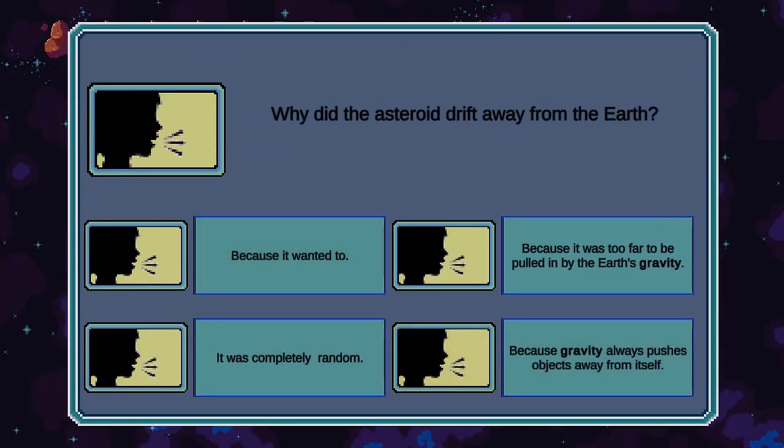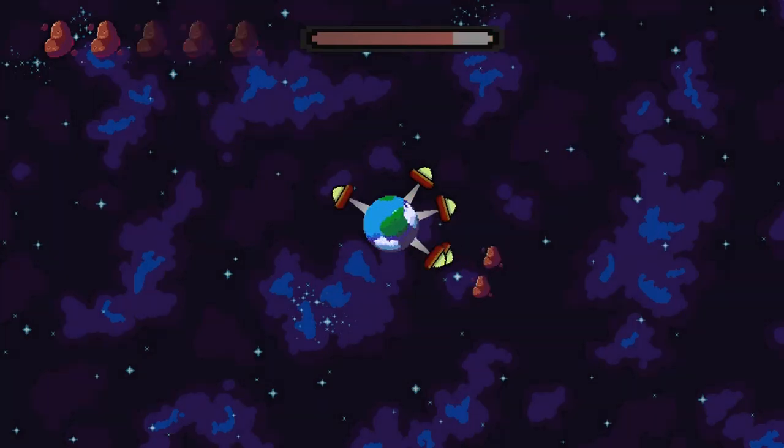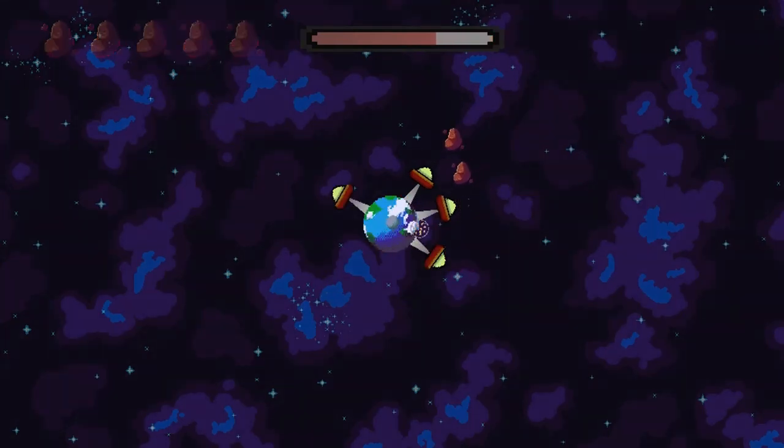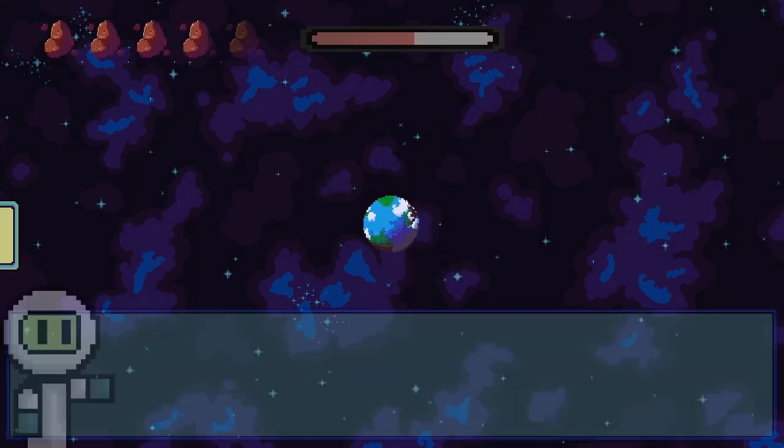In this informative instructional game, the Earth is in danger — aliens are coming! It's the perfect time to learn about gravity. You will drop asteroids in space so they can crash into the alien ships. Help protect the planet using the force of gravity to save the planet.